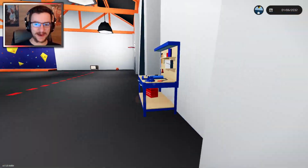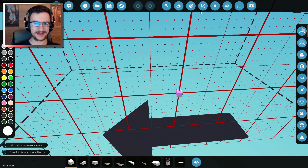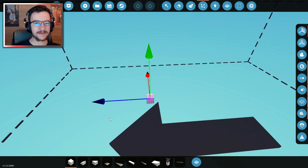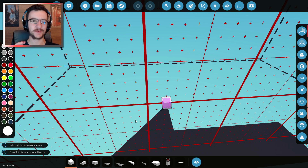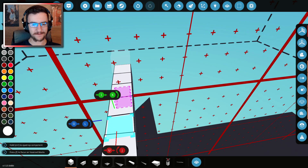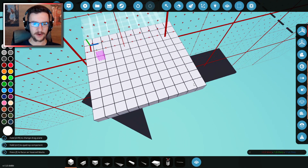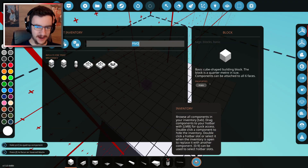We are at the helipad bit now, which is awesome, and we're just going to go ahead and start building. I want this thing to be relatively small, probably like a little bird, where we can have some people sat in the back, and then we'll build the back onto that. Let's build the cockpit first and we'll go from there. Windows — let's go.